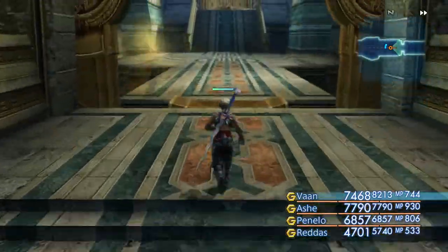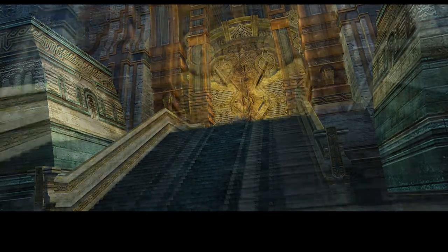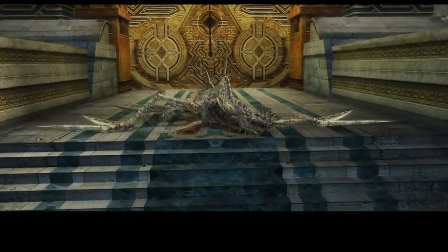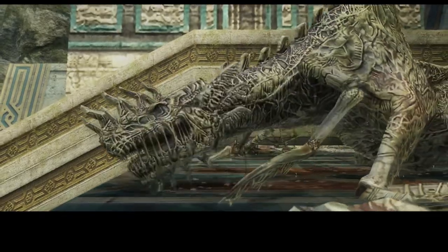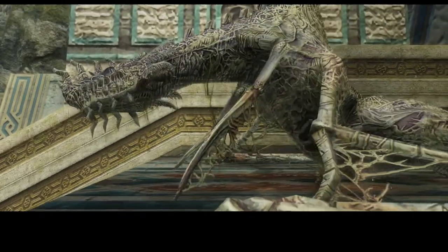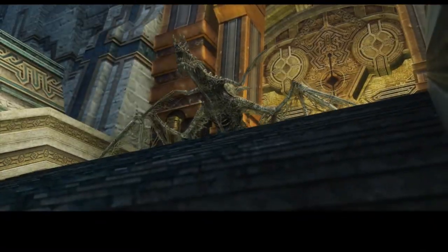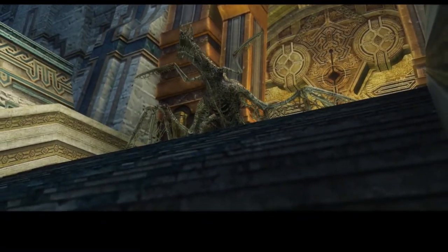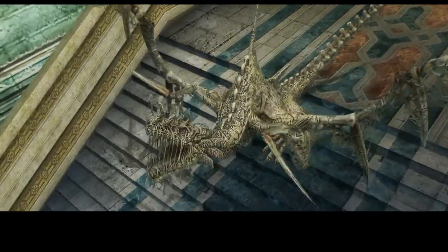Now, with this boss fight looming, we got a chance of stealing a Corpse Fly from it — an ingredient needed for the Kenya, the best pole arm in the game, for Ash. Hopefully we can get it. That won't leave but two more to get.